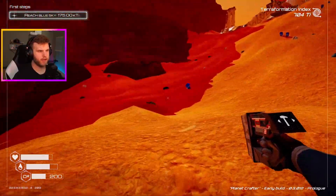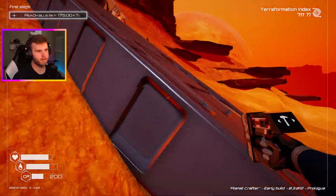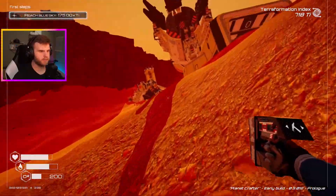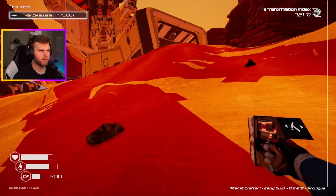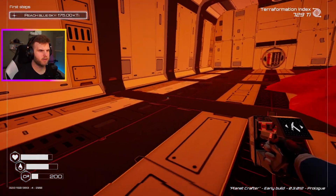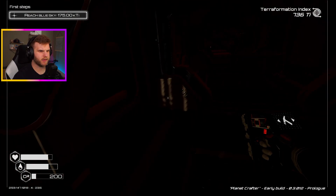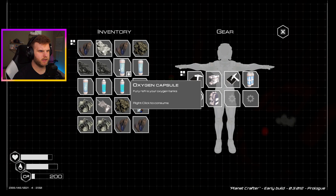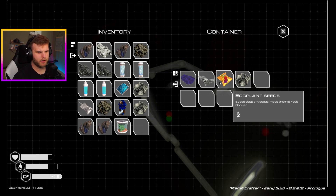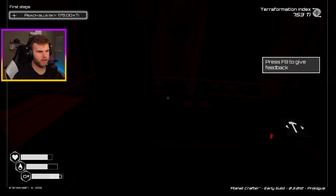Let's see if we find any more. This is why we brought oxygen tanks, ladies and gentlemen. As you can see in the bottom left, we're already almost out of oxygen. Can I break this down? Can't break that down. Yeah, but what is up here? Oh, there's a cave right there. Hello? Is anybody in here? Oh, I should have got the flashlight. Dang it. I should have made one.